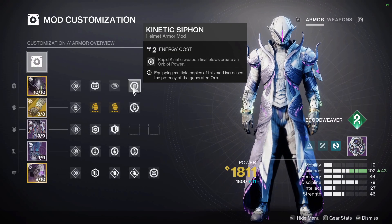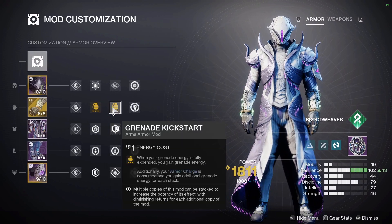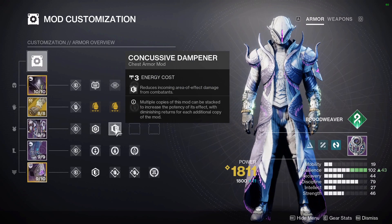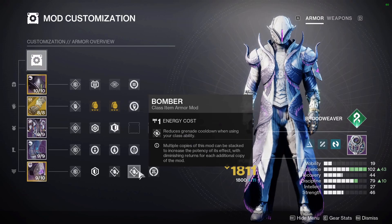Here are all the mods I'm using on this build. We've got a Kinetic Siphon to spawn orbs on kills with our Osteostriga. For the gauntlets, Grenade Kickstart mods will give you some grenade energy back after you throw your grenade. I've also got Heavy Handed to spawn orbs with our Needle melee. Resist mods on the chest, Recuperation, Innervation and Absolution on the boots, and two Bombers and a Reaper on our bond.